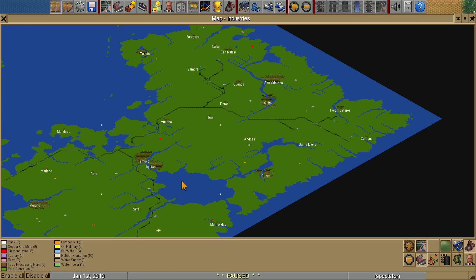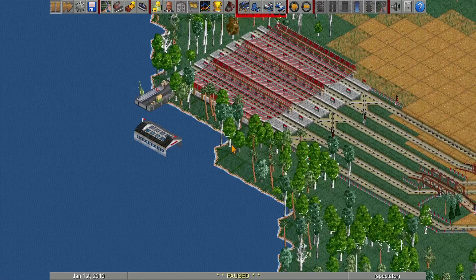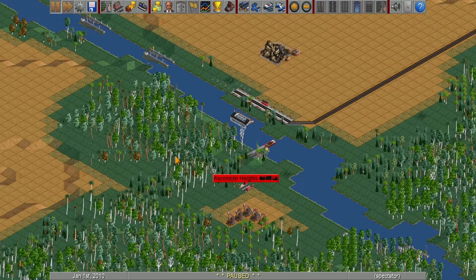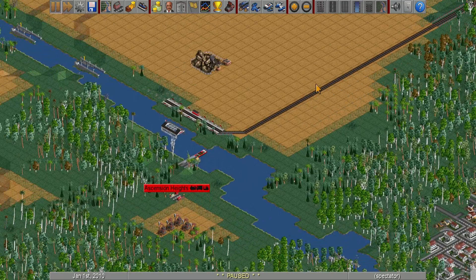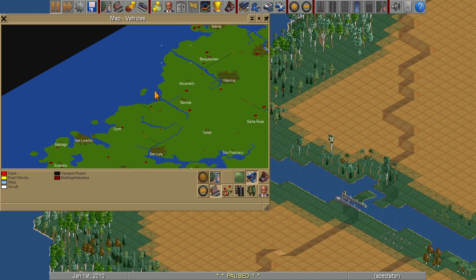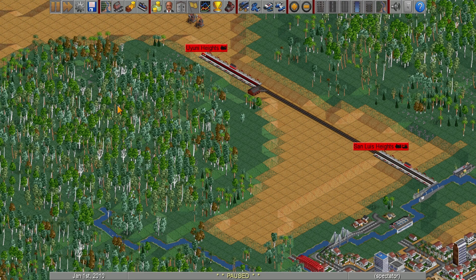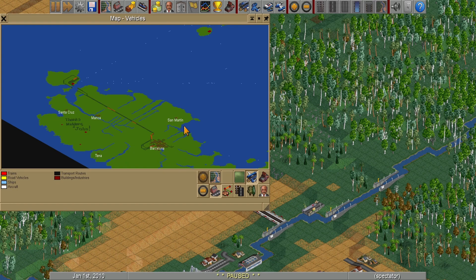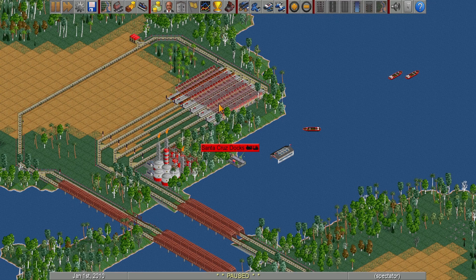Looking at the map: oil coming in, no passenger routes on this island at least. Product comes here, drops off, and there are some tracks as well. Cinder did some very strong boat work — this is really impressive. So many boats — product comes here, gets dropped off, trains pick it up and shuffle it off. Very straightforward, very clean.